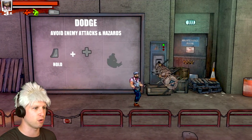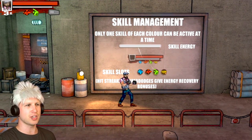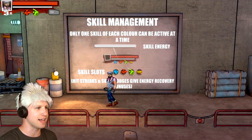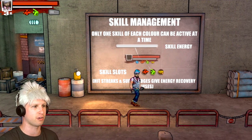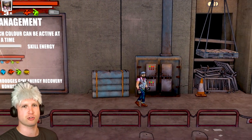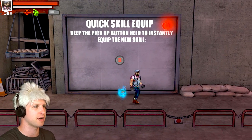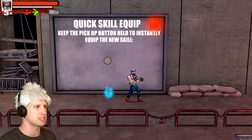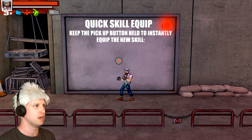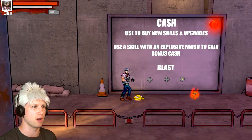And then we just got the dodge in general - that was really, really close, I almost thought I was gonna die. Only one skill of each color can be active at a time. Your skill energy is underneath our health bar. Hit streaks and super dodges give energy recovery bonuses. So this game is all about combos, which means Street Fighter fans out there are gonna be crazy about it, but I myself am really, really bad at things.